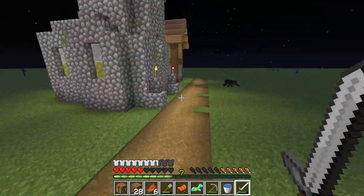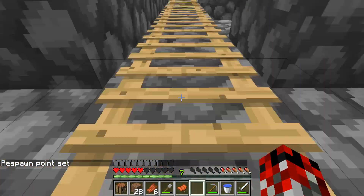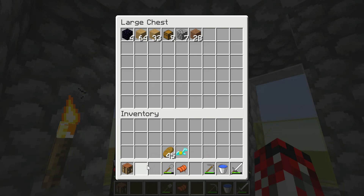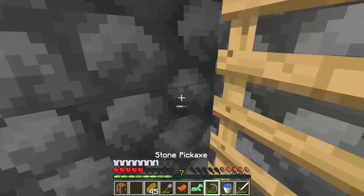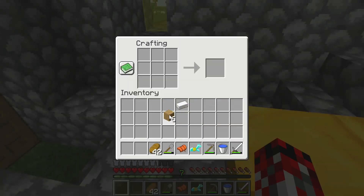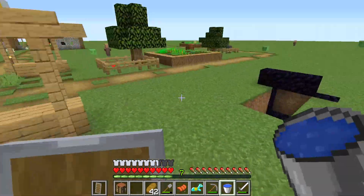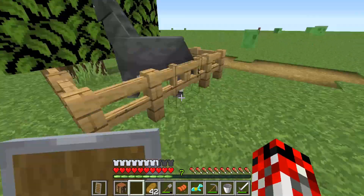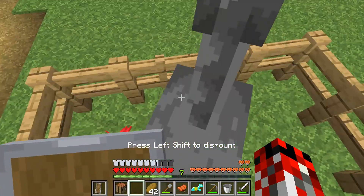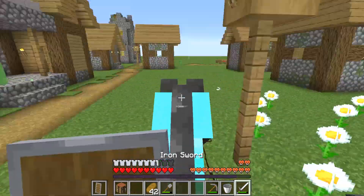I go to sleep, then sort all my stuff because this time I'm actually going to go for a bit of an exploration, and I'm going to take along a horse. Not all villages have horses, but in the farm area where animals spawn, sometimes horses spawn there as well. I find one — there's a horse! I befriend the horse, jump on, and off we go on a magical journey.